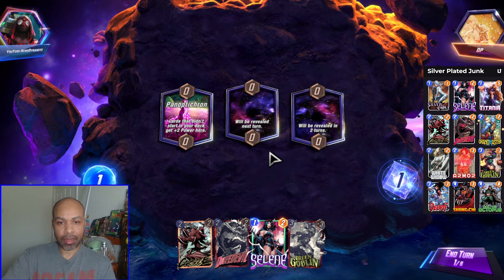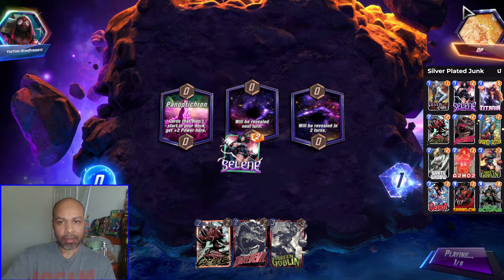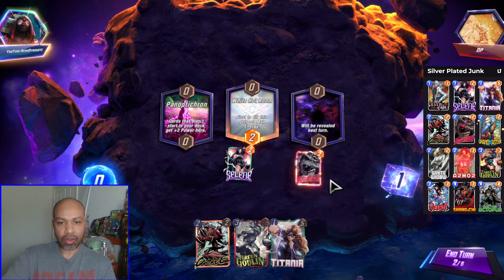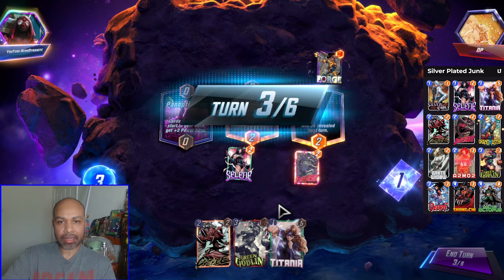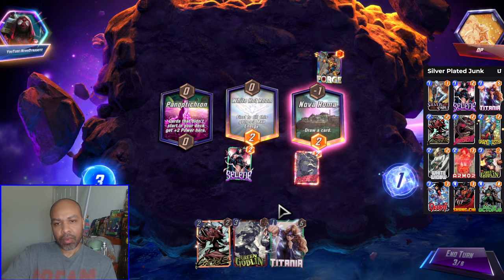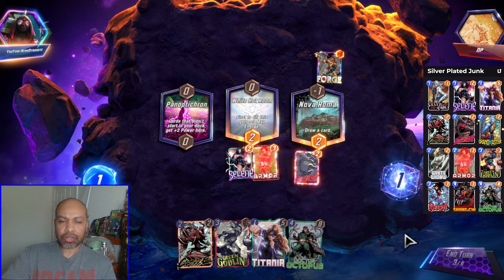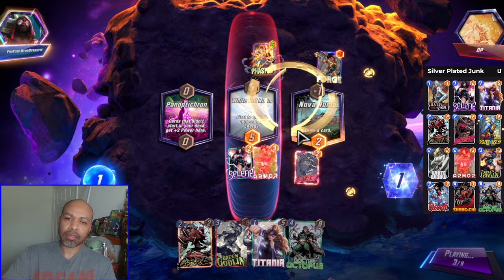First game: I think we get our Selene down now — I'm pretty sure we get her down now. This is a normal deck. Because we have Green Goblin, we have our next turn in Daredevil. There's an argument to be made we send them Green Goblin and Titania. What cards are we drawing? We have Armor and Doc Ock. If this is Surfer, a Brood, then we can't send the Green Goblin.